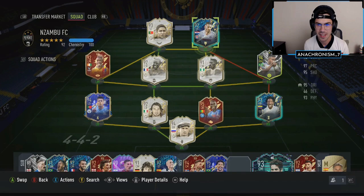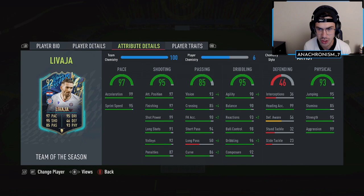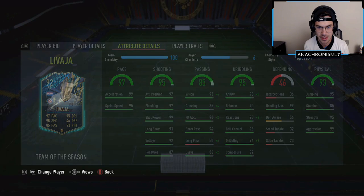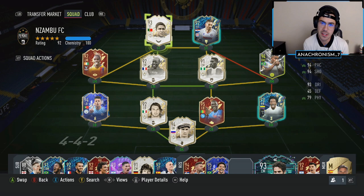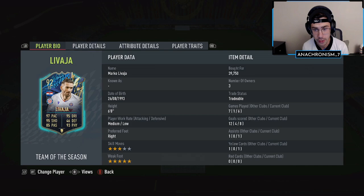This guy was absolutely cracked — for under 40k, he was playing like one of the best strikers in the game. Even with just the three-star skills, he had really good hold-up play, his physical was amazing, and his dribbling was somehow just nuts. With the chem style I have on him he's 96 agility and 90 balance — the ball was just glued to his feet. For under 40k, he is an absolute steal.